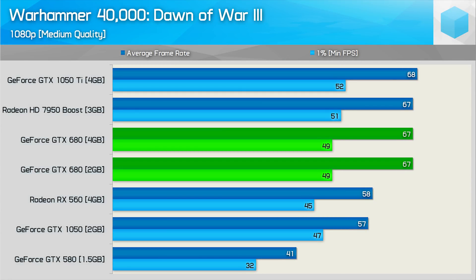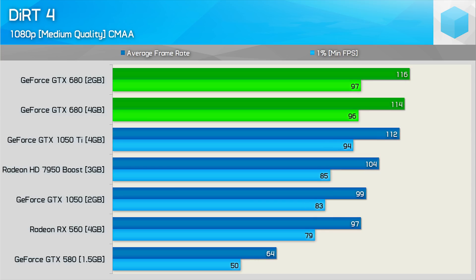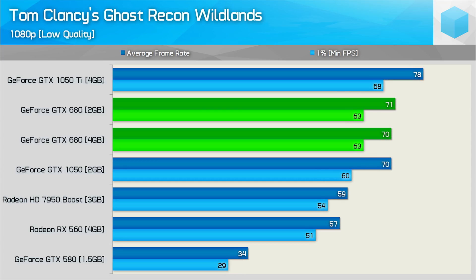First up we have the Dawn of War 3 results, and as you can see the 4GB model is no faster than the 2GB version, delivering the exact same result. I should note I did attempt to clock both models at the same frequency, but the 2GB model would often clock itself about 2% higher, so keep that in mind. The Dirt 4 performance was also much the same, though the 2GB model did come out slightly ahead, but with less than a 2% difference — certainly within our margin of error given the possible clock speed difference. Ghost Recon Wildlands still exceeds the 2GB usage even with low-quality settings, but despite that, the 4GB model appeared no faster.